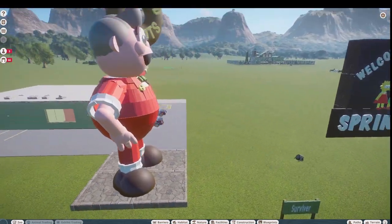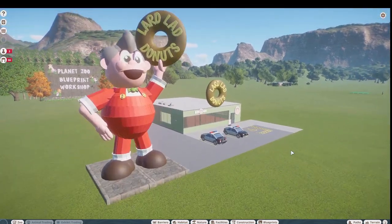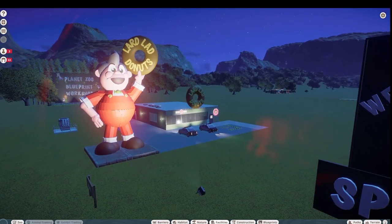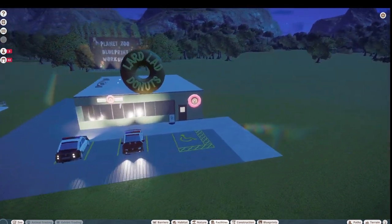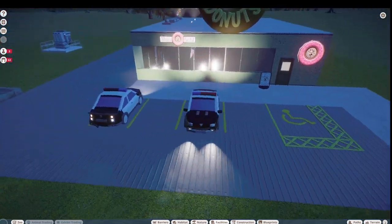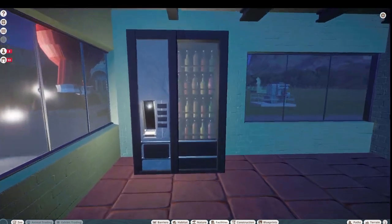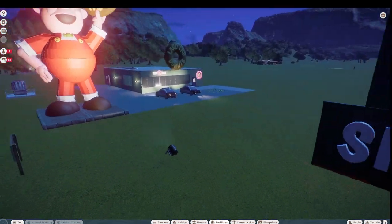Survivor has a lot of Simpsons pieces over on his Steam Workshop page, so you guys might want to go take a look at that. Let's take a look at this at night — here's the Lard Lad Donuts all lit up. It looks great, and our police cars have headlights and brake lights on. Inside, our donuts are all lit up and even the vending machine has some lights in it. Great build!